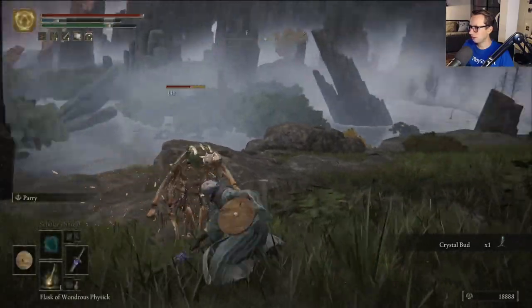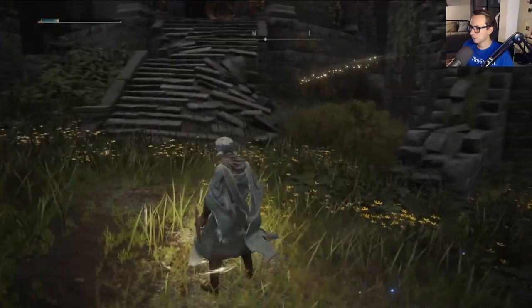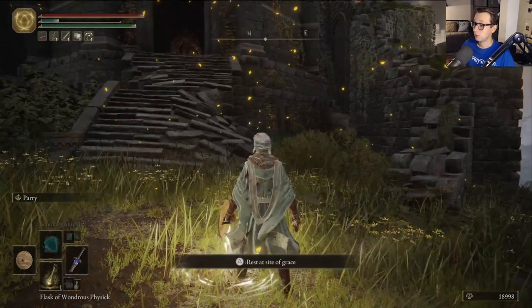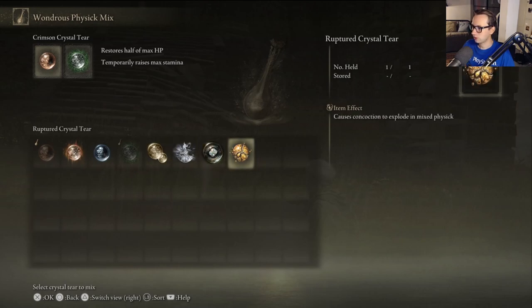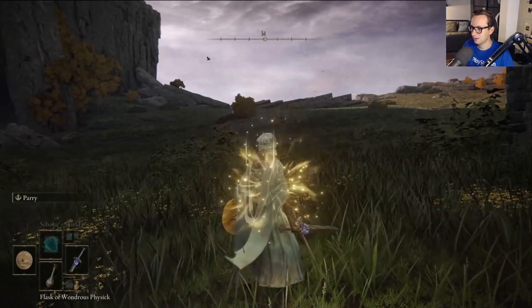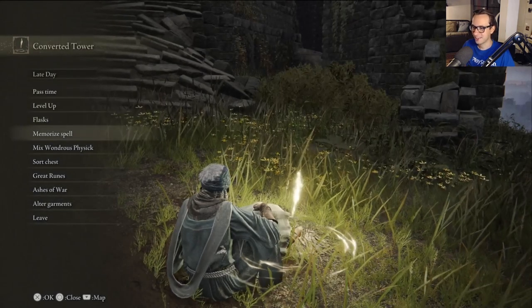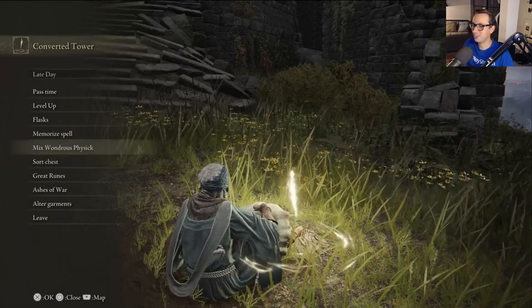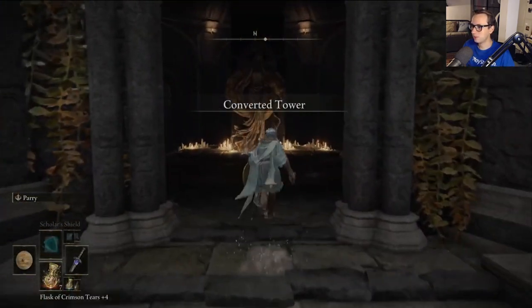What I want to go for now is a Site of Grace. I think there should be one right here. For the first time in a long while, we're going to check out our physick. We have restores half of total FP — we kind of want that. And this one causes concoction to explode. Did I have this one? What the hell does that do? Nice, I like it. The FP restoration is going to be good.